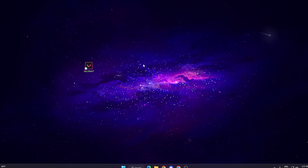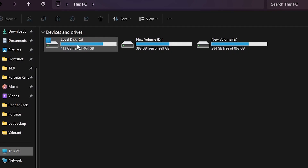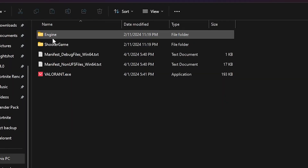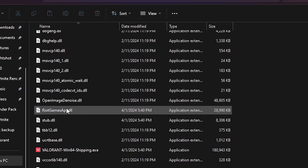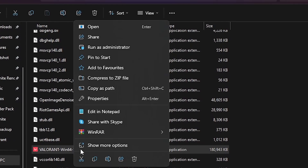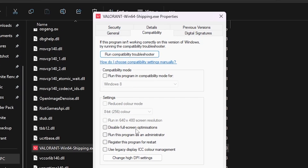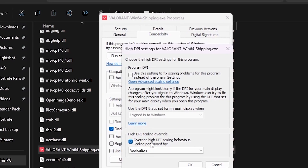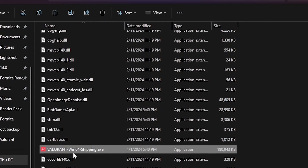Next, we are going to optimize the Valorant directory settings. Open File Explorer, go to This PC, then open the local disk or drive where Valorant is installed. Navigate to the game folder: Valorant, Live, ShooterGame, Binaries, Win64. Scroll down and find the launcher file 'VALORANT-Win64-Shipping.exe'. Right-click it, go to Properties, then Compatibility. Check 'Disable fullscreen optimizations', then go to 'Change high DPI settings' and check 'Override high DPI scaling behavior'. Hit OK, Apply, and OK to save.